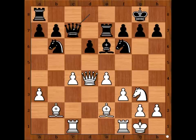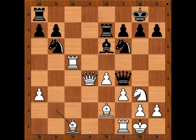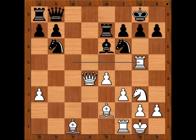Queen to c7 — what would you do? White to move. Botvinnik played c5, the perfect time to get rid of the weak pawn on c5. d takes on c5, rook takes on c5 attacking the queen. Queen to f4, bishop to c1 attacking the queen, and Keres played queen to b8. It is white to move.